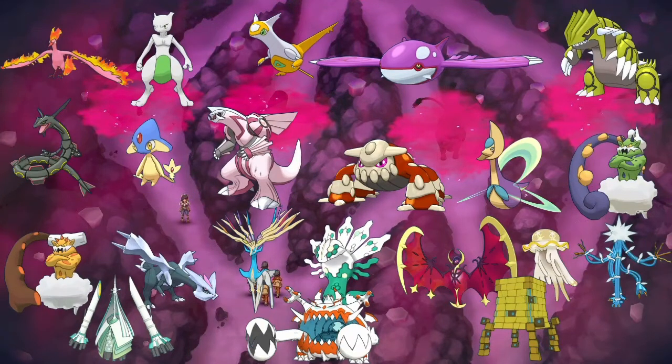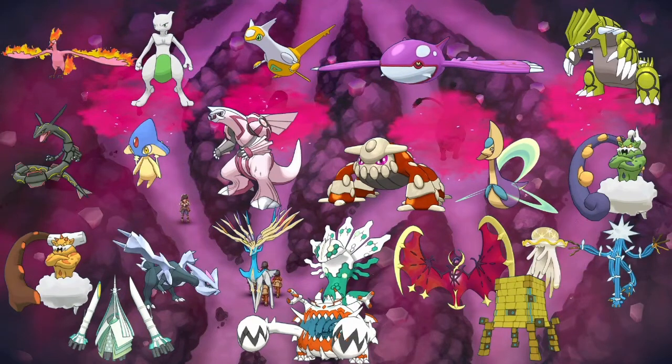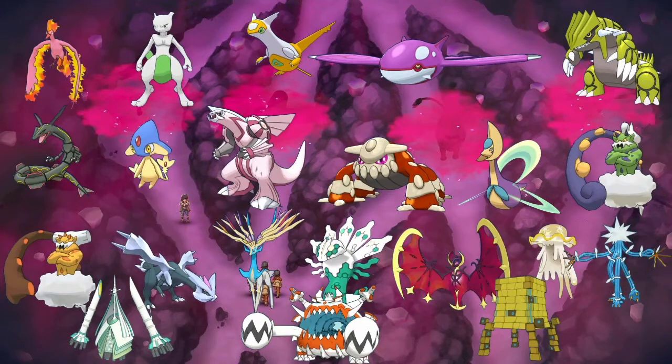To protect against spread moves, use Wide Guard. Mantine, Mienshao, Pelipper, Kingler, and Hitmonlee get this move in Dynamax Adventures and it is very important to have one to deal with these spread moves, as well as using a mon with super effective STAB, having a healer, and also taking advantage of a support mon.